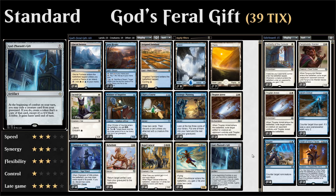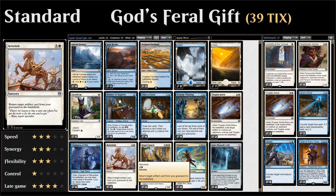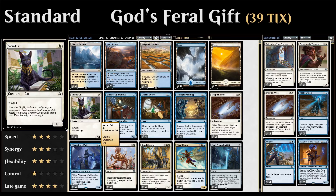Hello and welcome to another episode of Friendly Friday, a weekly series where we take a look at budget standard or modern decks. This week we're taking a look at a God-Pharaoh's Gift deck in standard. This is essentially a blue-white God-Pharaoh's Gift deck, but we're running a Regal Caracal instead of Angel of Invention to make the deck more affordable. The main idea is to put God-Pharaoh's Gift into our graveyard, target it with Refurbish, put it back into play, reanimate value creatures, and win the game from there.